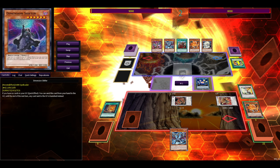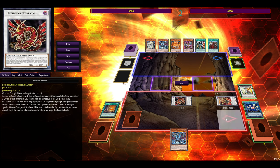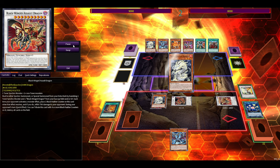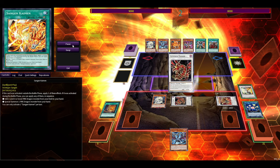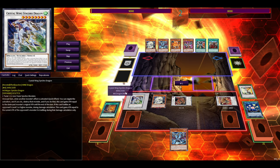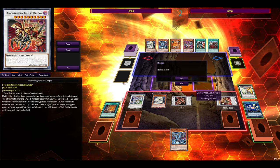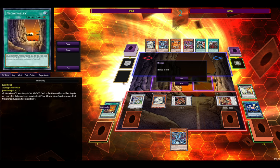This is your turn one with Necro Valley to shut down the graveyard, and next turn you have good follow-up. You can use Seals to bounce, and Seals has an effect to special summon any dragon. We summon Bydora, use Bydora to trigger Zolkin, and bring out Crystal Wing Synchro Dragon — giving you a burn with Blackwing Assault Dragon, a monster negate, and near-complete graveyard shutdown with Necro Valley.